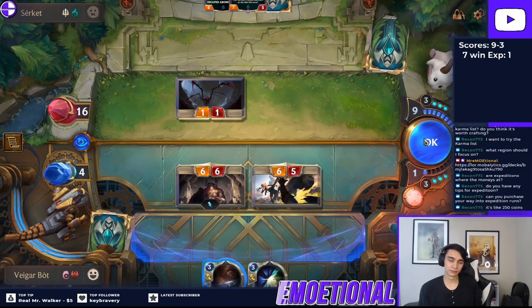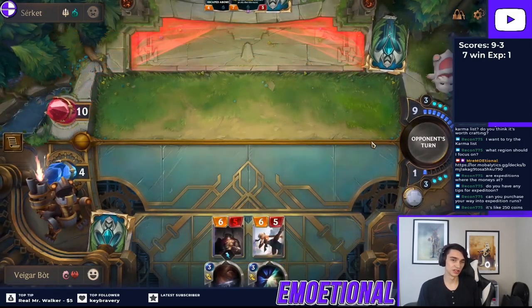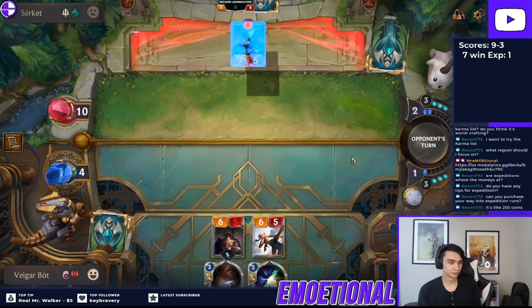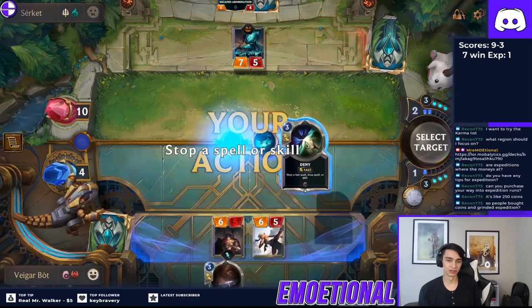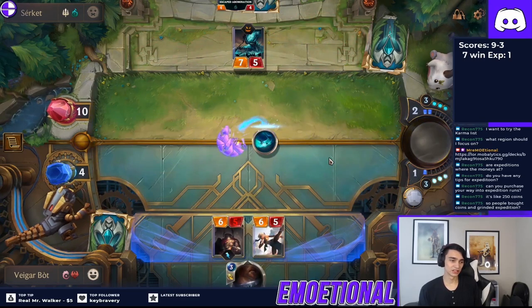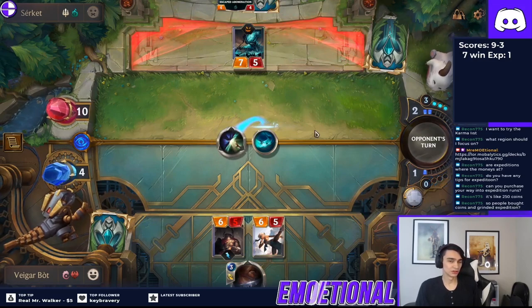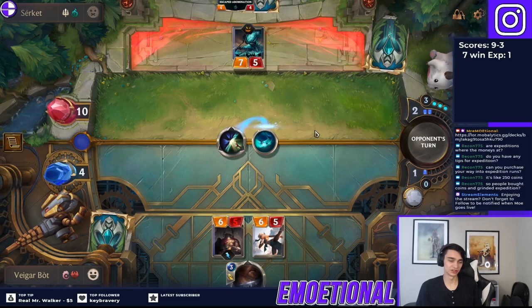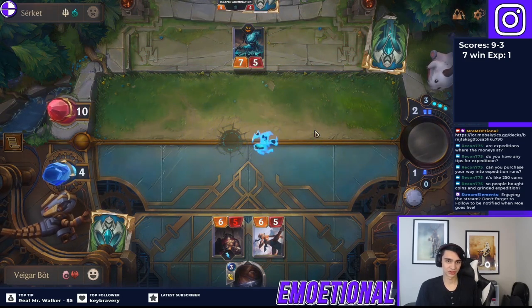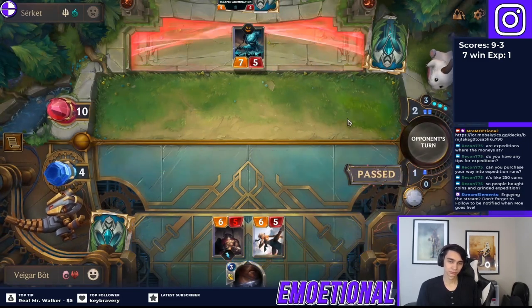Next is Steel Tempest — also very straightforward. Your opponent tries to attack you, you stop them from attacking. Don't be afraid to use this without Yasuo, just go ahead and buy yourself some time. I see a lot of people save all their stun cards for when they have Yasuo, and I don't think that's correct at all. Your main goal is just to live until late game. If your opponent is attacking you with a 5-5 or a really big ephemeral creature on turn 2 or 3, just go ahead and Steel Tempest. Don't worry about it.